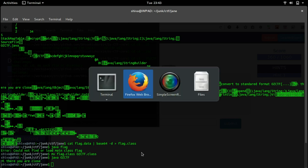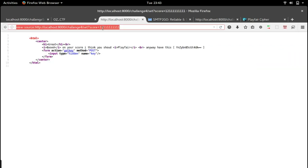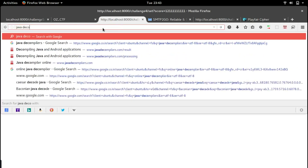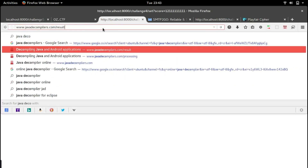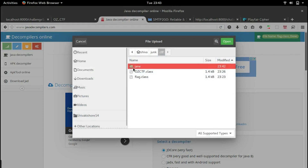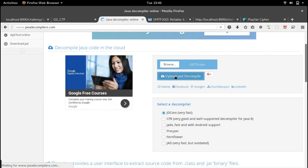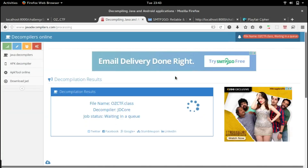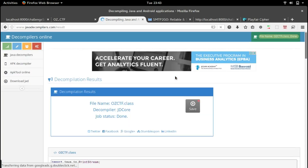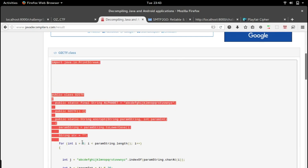It says we are close, but we need to see the source or get inside to know what's actually going on. We can decompile osztf.class to get the source code. Let's search for 'Java decompilers' online — there's a site called javadecompilers.com where we can upload a class file. We upload osztf.class and click decompile, then wait for the result. We get the source code.